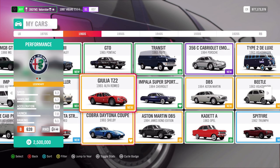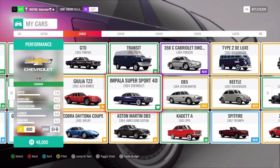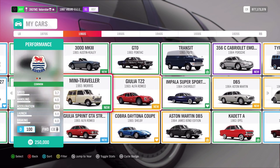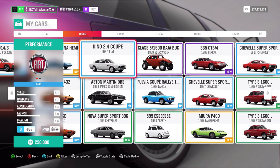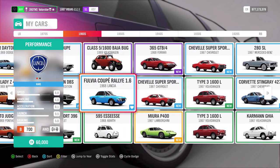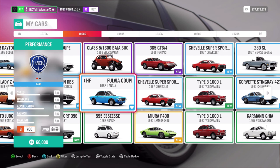The Daytona is also a very good car, and so is the Alfa Giulia TZ2. There's also the Mustang, but I don't have it tuned in my garage. I recommend the Lancia because it's one of the cheapest, very fast, and very good. The other cars are 2.5 million and 10 million — you do not want to waste your money on those.